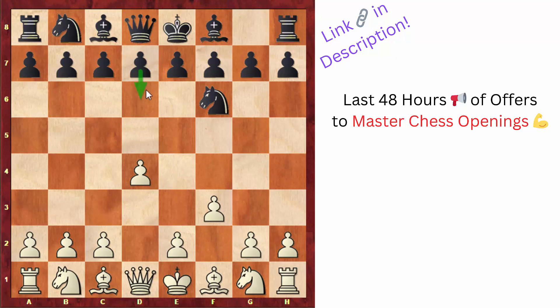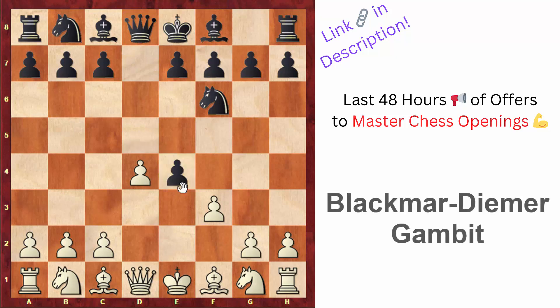Here black played the move d6, which might already be a surprise — playing d5 was definitely more natural, trying to prevent e4, and d5 is also more active. But most likely white would have gone for the move e4. Diemer was a very creative player who really liked to sacrifice material for the initiative, and this is a gambit partially named after him: the Blackmar-Diemer Gambit.